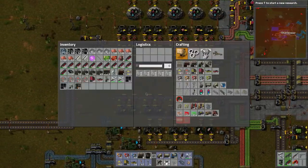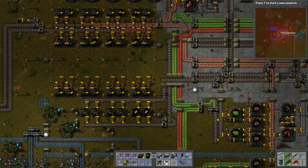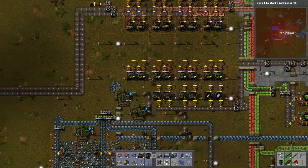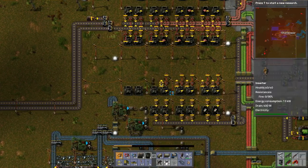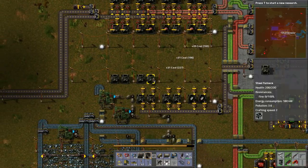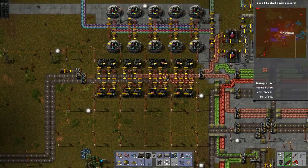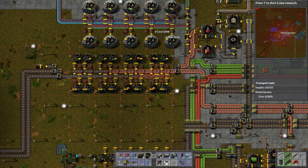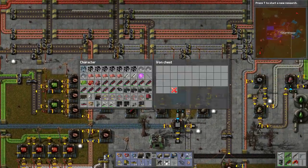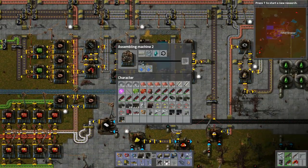We'll just continue to pick it up and put a bunch of stuff into storage if we have to. This is part of the main ways through - this was for the steel, which we can replicate, so that's not an issue. Let's grab all this stuff and just continue to take it away. Let's grab the coal - where are we going to store the coal? Maybe we can just put it into a regular box up here.